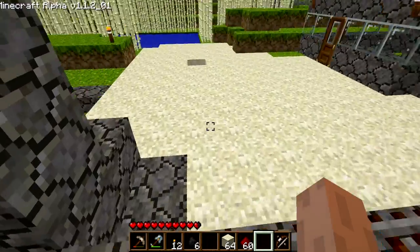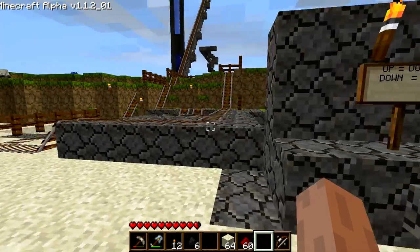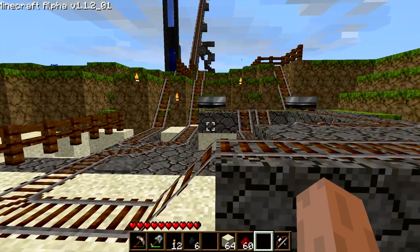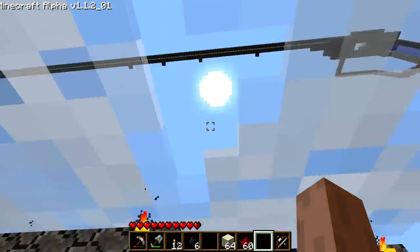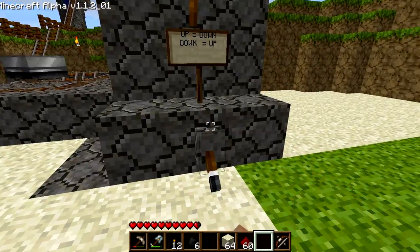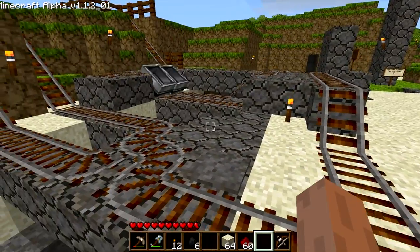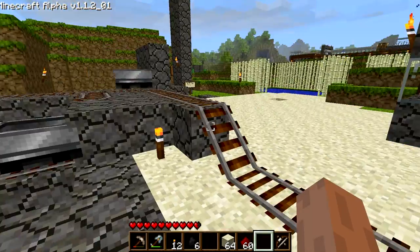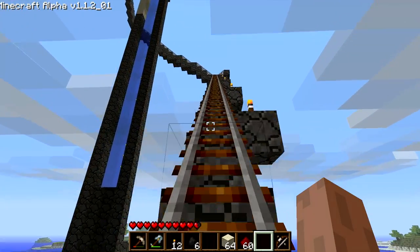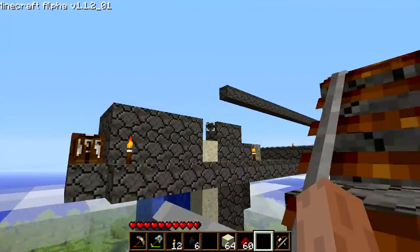Not only that, but I'm also going to show you guys how to create some switching so that you can actually tell your cart system where you want to go. I've got a little two-way station which will either go down underground into my treasure trove area or up into the sky to my sky bridge which leads to some of my adventure areas. Right now I'm going to flip the switch down which will send me up.